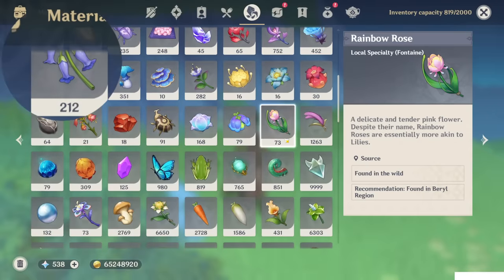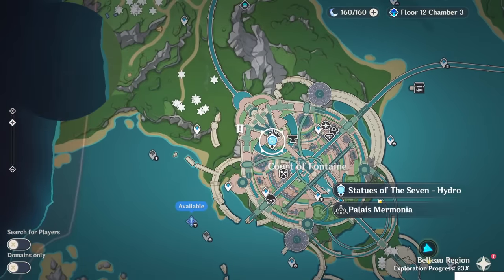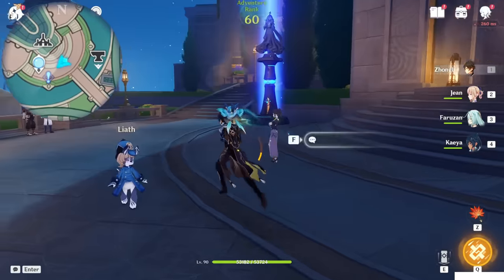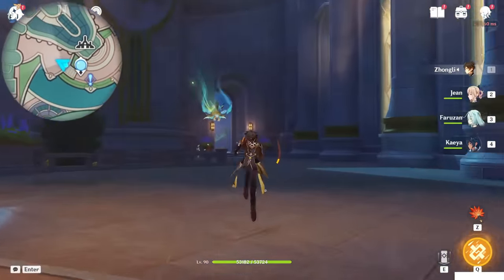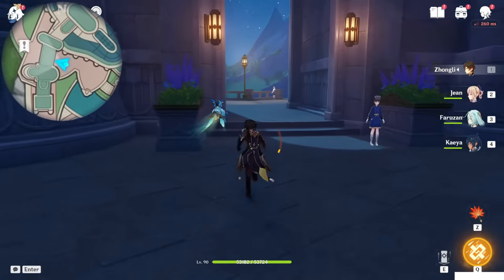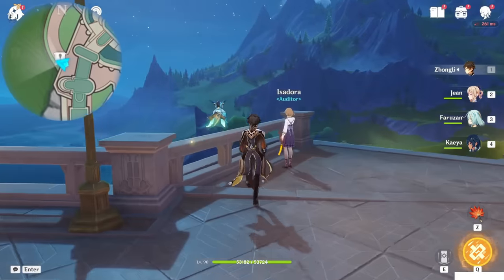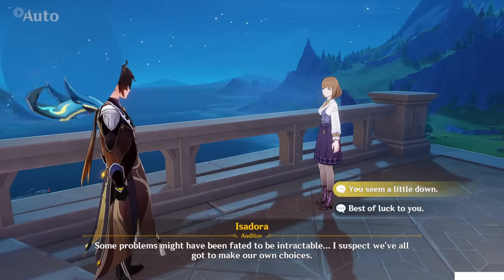If you check your bag you should have 73 roses now. The last point is the NPC — this is for your world only to get that extra four. Teleport to the Statue of the Seven, then go behind it, cross the bridge and the arc. This is during the night, guys — if it's during the day you will not see the NPC. So remember to change the time to night, and then this NPC will spawn: Isadora. Talk with Isadora, first option.